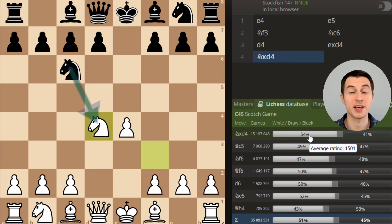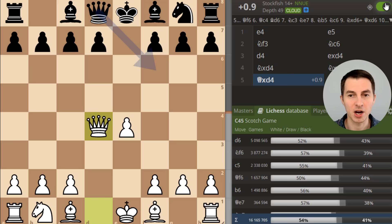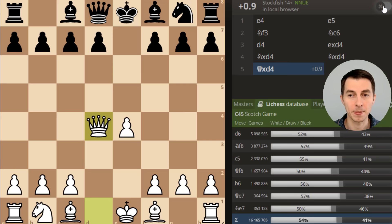That's why I said against this level and below it works extremely well. For bishop c5, which is a much stronger option, the average rating is 1,700, so against stronger opponents this may not work equally well. But against beginners, it works wonders. If black takes with knight takes d4 and you recapture with your queen, Stockfish shows that the correct move for black is queen f6. While it's still better for White, black's position is at least bearable — but only 10% of players find queen f6, and 90% play completely wrong moves.